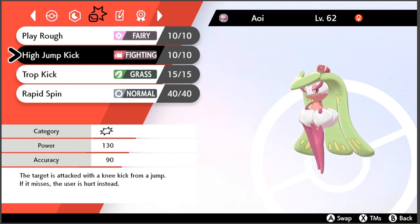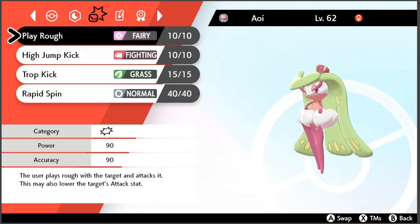If you want some real high power, you've got High Jump Kick. It has decent accuracy — there is a risk of hurting yourself with it — but for that 10 accuracy loss, the extra power you get is really nice to have, especially for Tsareena's play style.